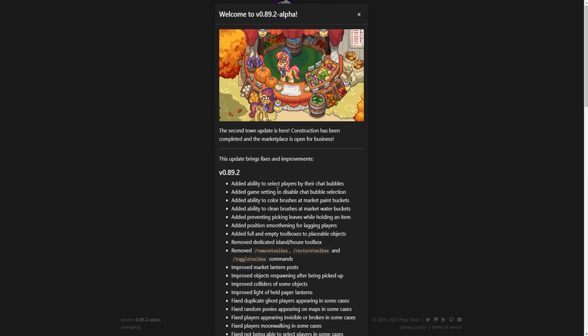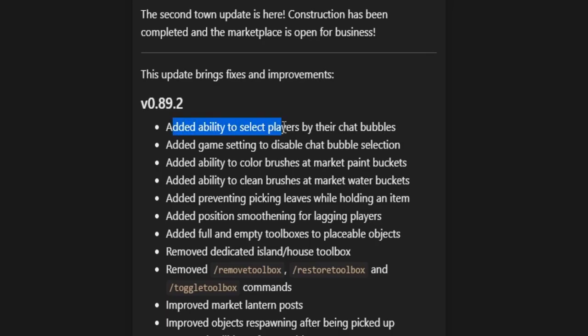Starting with the ability to select players by their chat bubbles. Previously you weren't able to select the little chat bubbles that appeared above their head, but now you should be able to do that. They also added a game setting to disable it, so if you're having issues or just don't want to use it, you can turn it off in your settings.